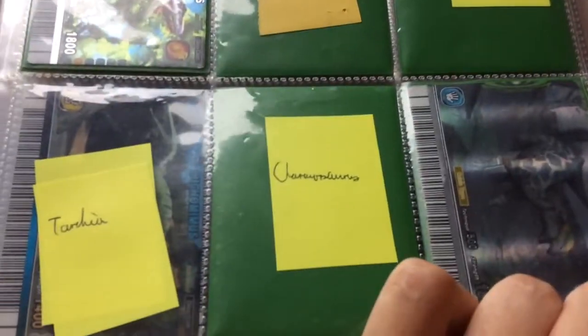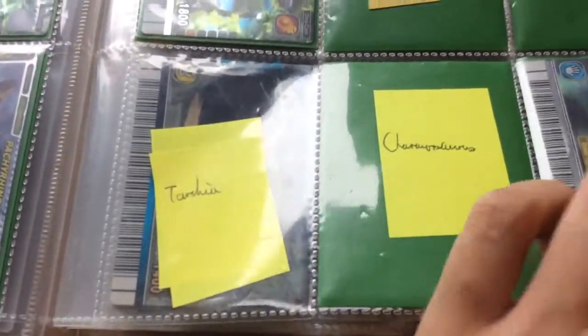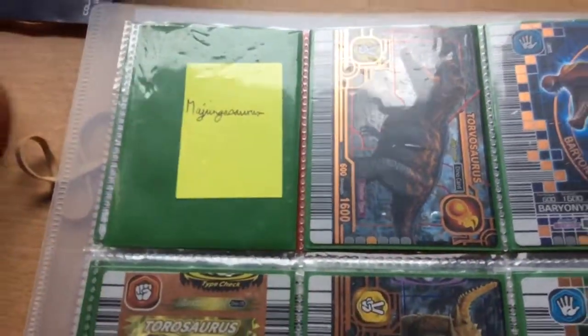These are also wants: Joboria, Ankysteratops, Choranosaurus, Tarkia, and Majungasaurus are my wants.